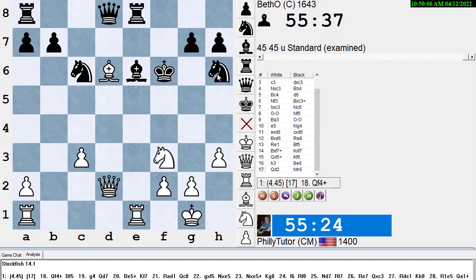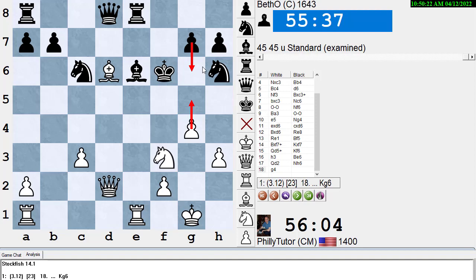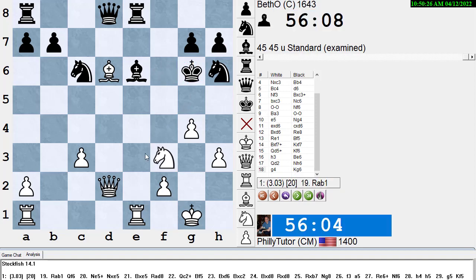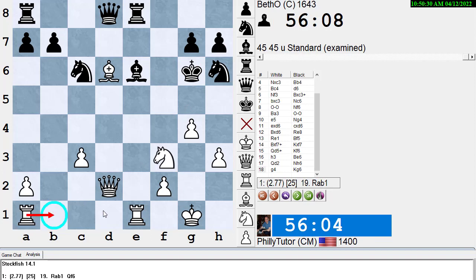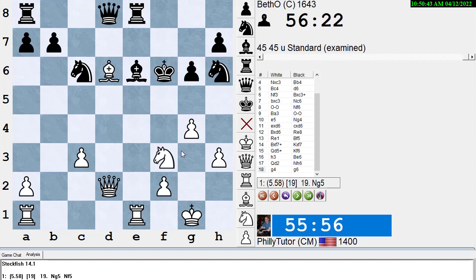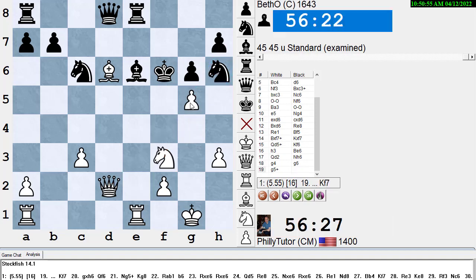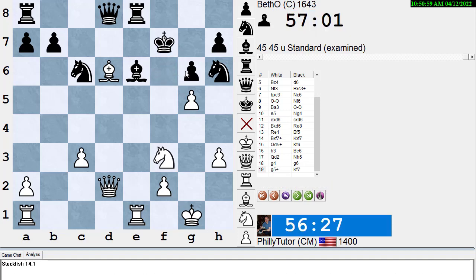Knight to h6 — he has nothing better. The engine says Alekhine should play Qf4+, but Alekhine plays g4 threatening the fork — that's still winning. He gives Black's response g6 as an exclamation point as the best try. The engine says Kg6 instead, then White would play Ra1 to b1, hitting the pawn and getting the rook in the game for a rook lift. In the game after g4, Black played g6. The engine says Ng5 is the best move here. Alekhine plays g5+ to get his piece back, which wins easily.